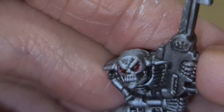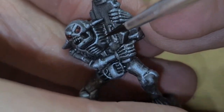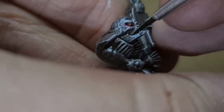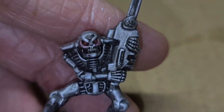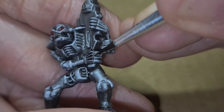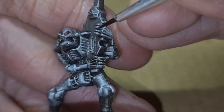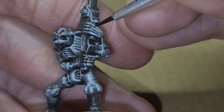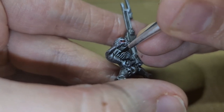Back to the black wash — I'm going over some details that are a bit faint: in between his cheeks and around his teeth to bring out that mouth more. I go around all of the fingers just to darken them up, because you really want to make them look like mechanical skeleton fingers. I take my time with a fairly small brush, going in between the ribcage and the fingers.